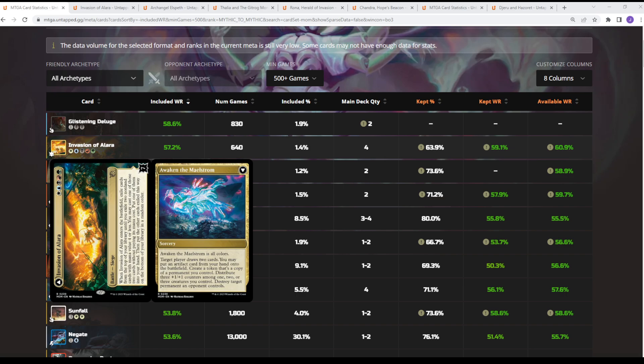When it enters the battlefield, you exile cards on top of your library until you reveal two non-land cards of mana value four or less. You may cast one of those without paying its mana cost and put the other in your hand, then put the remaining exiled cards at the bottom of your library. When it flips, you have Awaken the Maelstrom, which is all colors — target player draws two cards, you may put an artifact card from your hand onto the battlefield, create a copy of a permanent you control, distribute counters, and destroy target permanent. So it just does a whole lot.